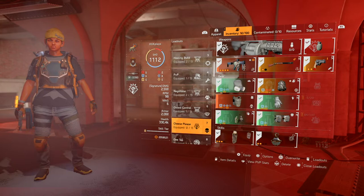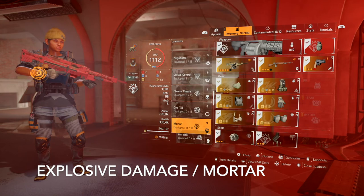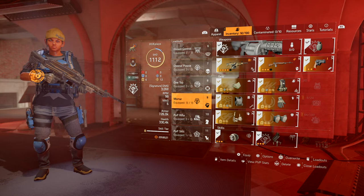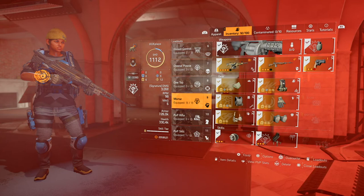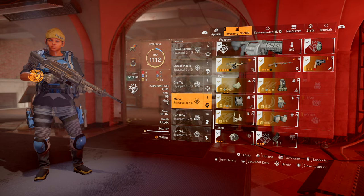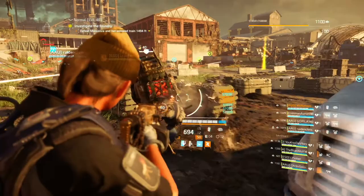This is a mortar build — however you want to make it work for you. For me, I spec into skill damage, explosive damage, and a little bit of skill haste — that's how I like to run my mortar build. If you have a better way of doing it, please feel free to run it that way. So to remind you, the purpose of this video was to make recommendations as to what you should have for build diversity. And there you have it.